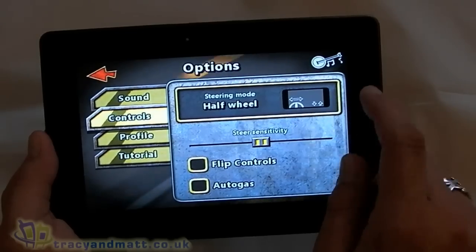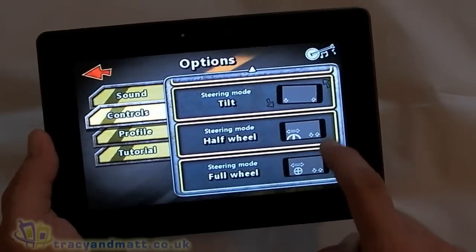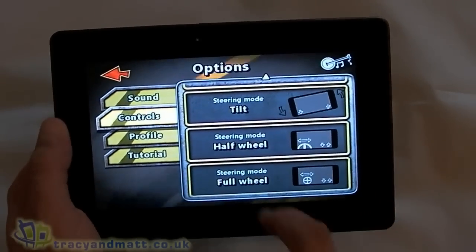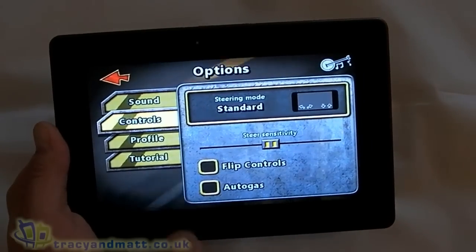We've also got steering wheel options — we can have a half wheel or a full wheel, and obviously use your thumb to turn the wheel. I prefer the standard option so we'll stick with that one.